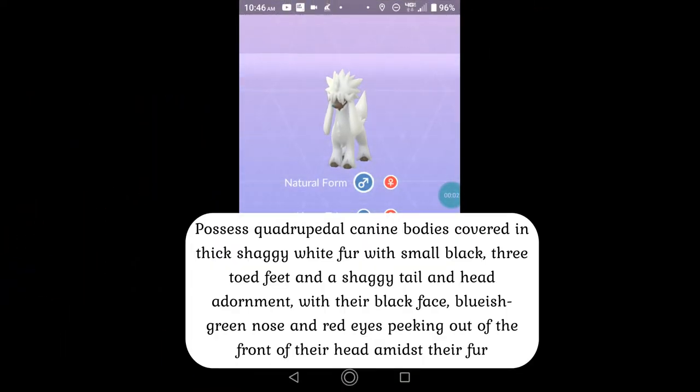Furfrou have quadrupedal canine bodies covered in thick shaggy white fur, with small black free-toed feet and a shaggy tail and head adornment, with their black face, bluish-green nose, and red eyes peeking out from the front of their head amidst the shaggy fur.